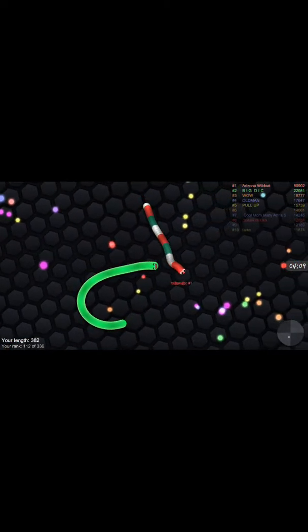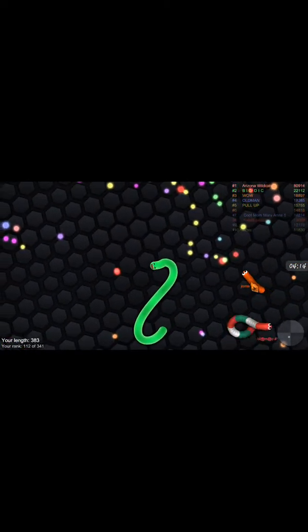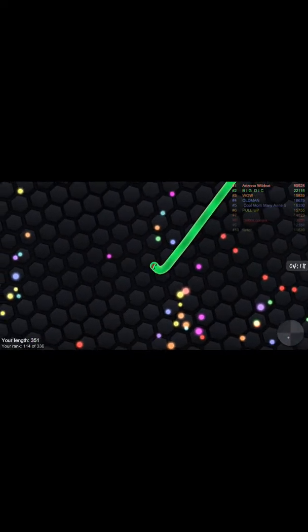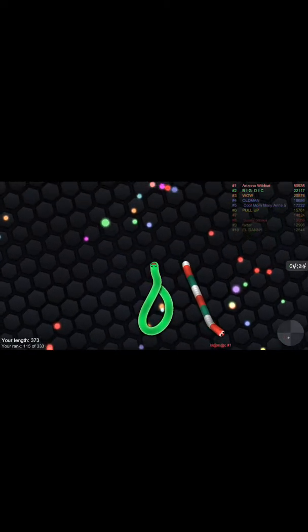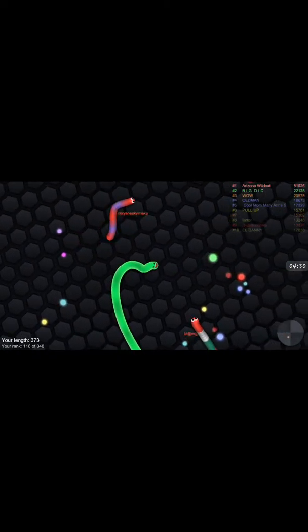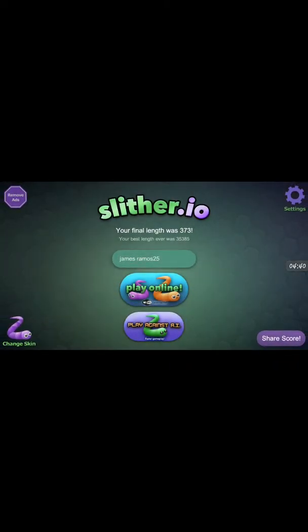Oh yeah, another thing — you double tap and it makes you use a speed boost. You double tap and hold it and use a speed boost. But the more you do that, the more of these little glow balls you lose, and then your snake ends up getting smaller when you use the speed boost. So I don't use that too much — only if I want to trap somebody.